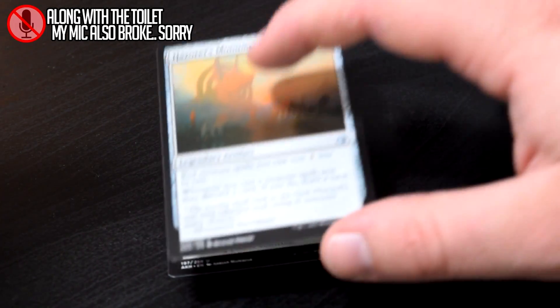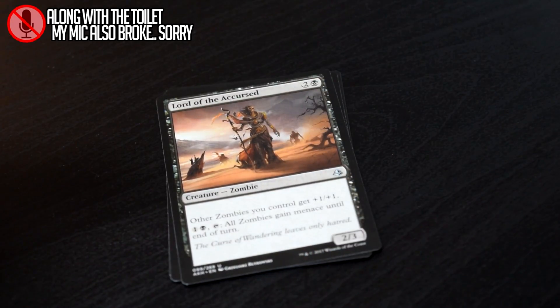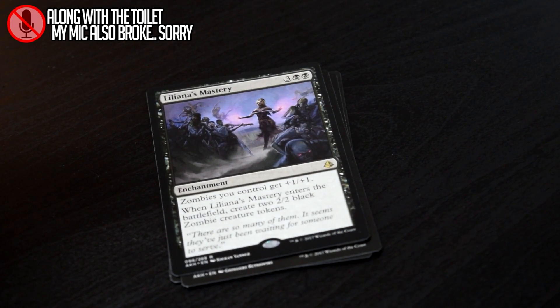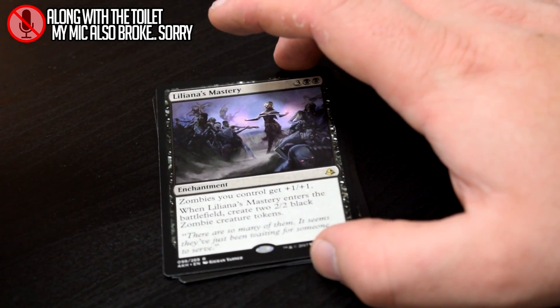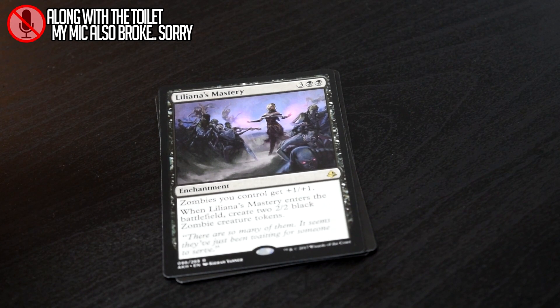Decimator Beetle, Hazard's Monument, Lord of the Accursed, and our rare Liliana's Mastery. This is a card that I didn't really like going into the set, but zombies are very prominent right now and this card has been pretty good. In limited, I have been absolutely wrecked by this card before, so I respect it.